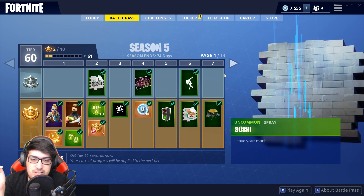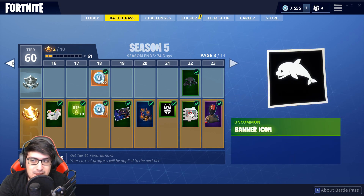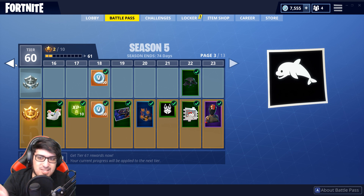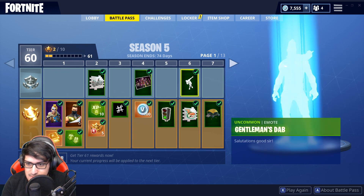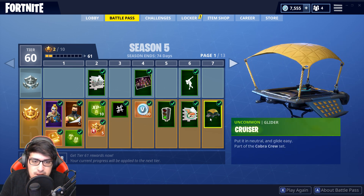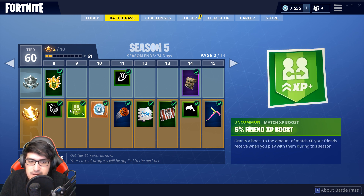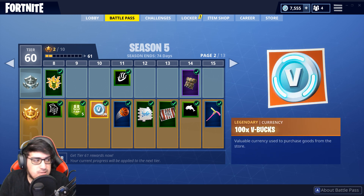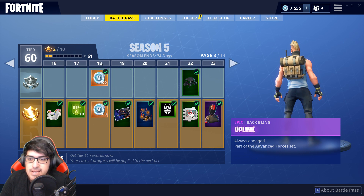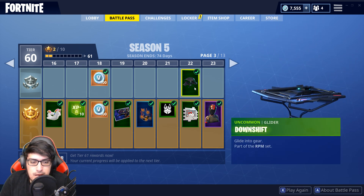We've got the Drift Huntress, and for some reason basketballs, a golf ball, and a beach ball — you can actually play golf in the new area that replaced Anarchy Acres, and you can throw the basketball. You also get sprays, wallpapers, loading screens, the Crazy Castle Sushi glider, the Gentleman's Dab emote, banner icons, XP boosts, V-Bucks, harvesting tools, back blings, and rare trails making a return.